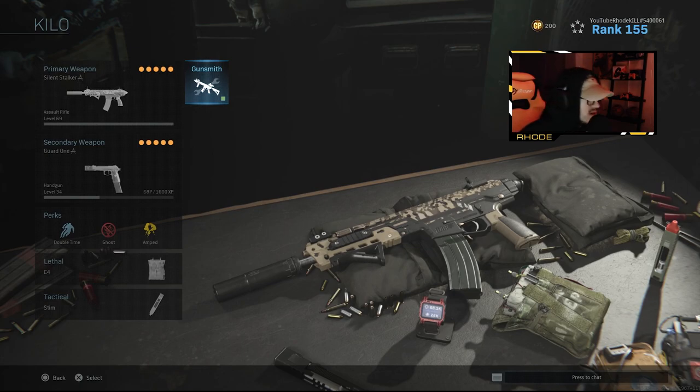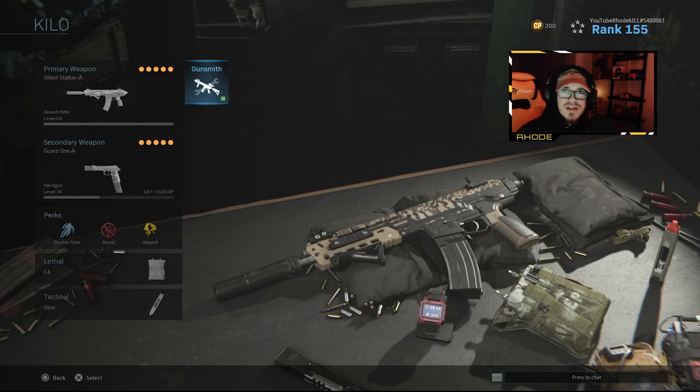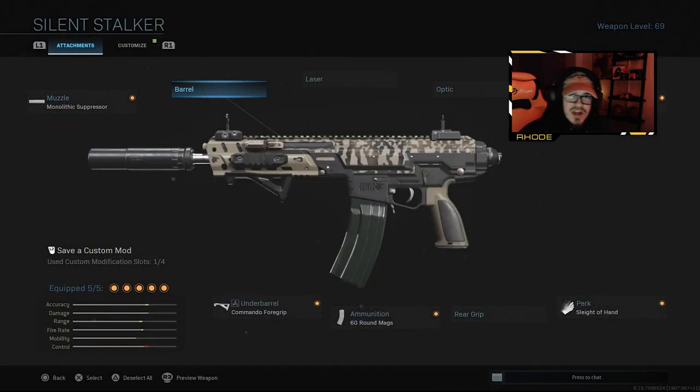Anyway, today they dropped a new Kilo in the store. Nobody really knew about it because you had to scroll down in the item shop to even find it. The bundle is called the Lost Tigris bundle — it has a Kilo, a shotgun, a charm, and a sticker. But I'm really just focused on the Kilo right now. The weapon is called the Silent Stalker and it looks pretty cool.